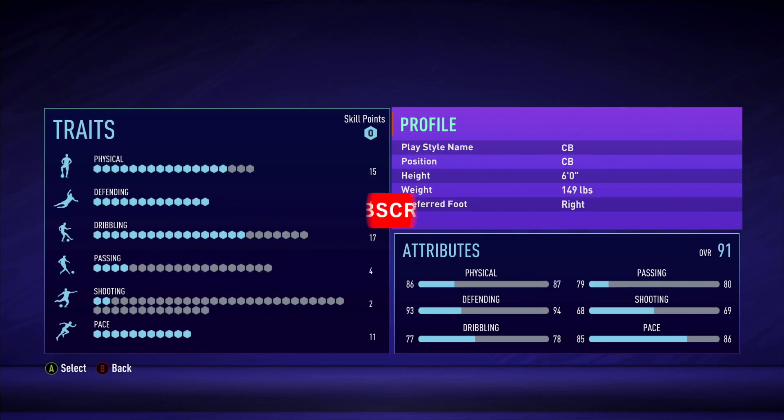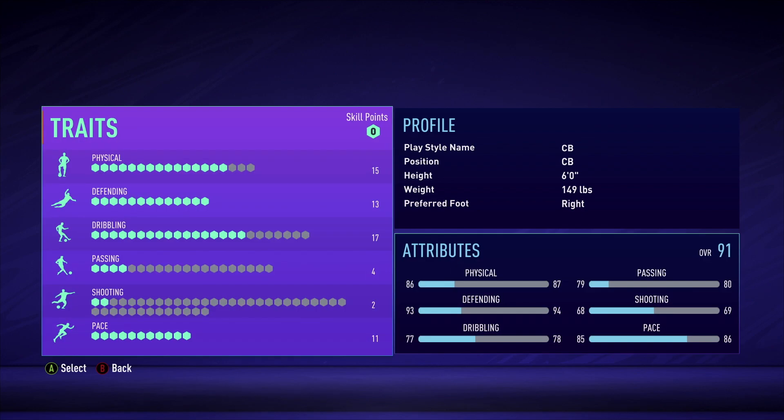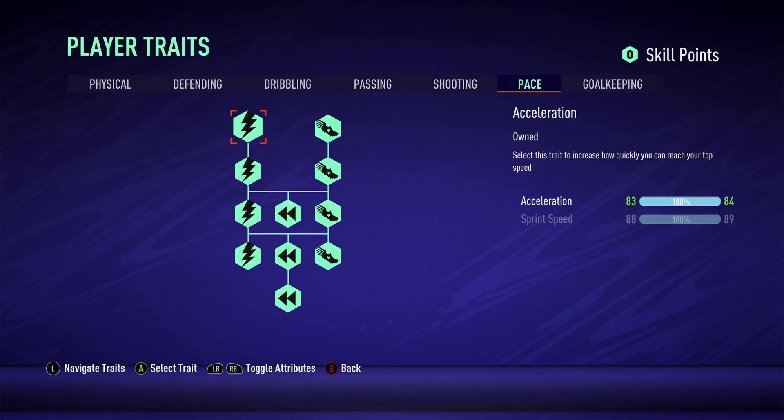Over here on the center back skill tree, we're listed as a 6-foot 149-pound right-footed center back, and on the bottom right you can see the 91 overall for this build, which is actually pretty high — one of the higher ratings I've had for my builds. For this video we're actually going to start with the pace. On most of my builds I start with the physical and go left to right, but this time I'm going right to left and starting with pace.